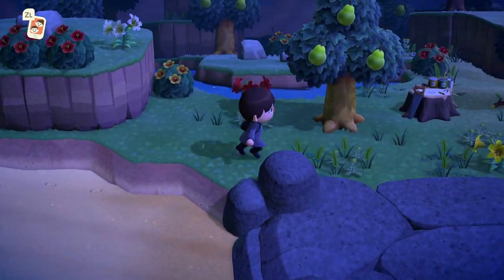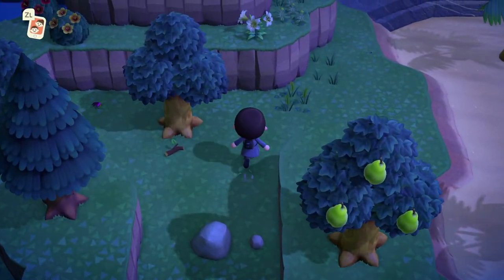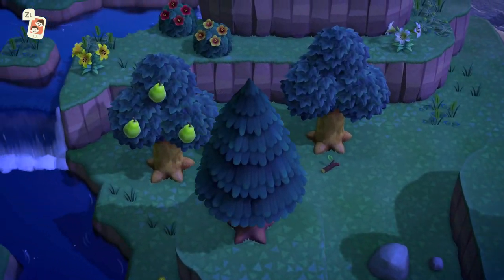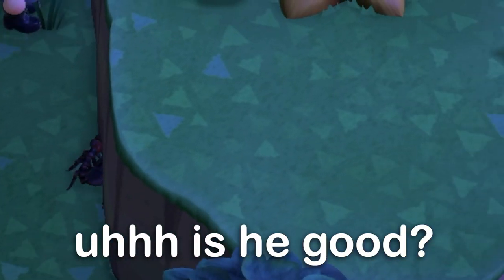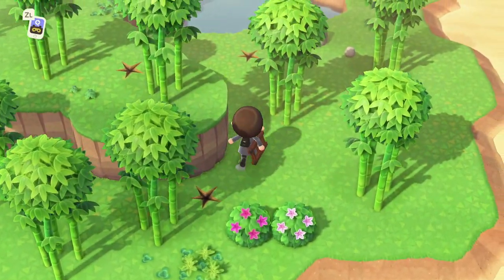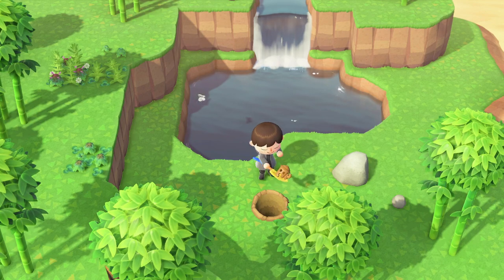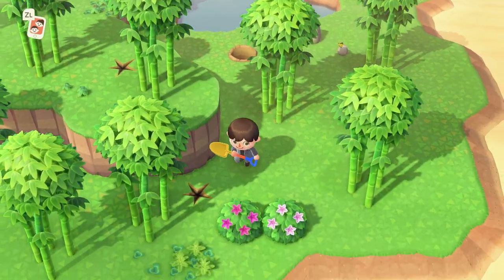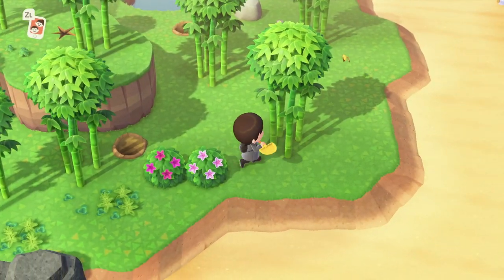Cap'n will take you to these new mystery islands which will cost you 1,000 nook miles and you can only visit one per day. There's actually a whole bunch of these and they appear to change in layout almost every time, so there's definitely a ton of variants. There are normal islands that are most common with a 78% chance of being found, whereas the rare islands have a 22% chance, and there are even more unlock requirements I'll explain later on.